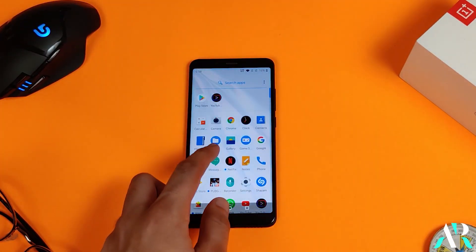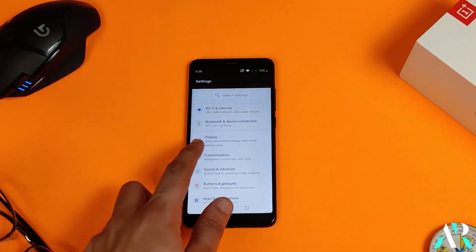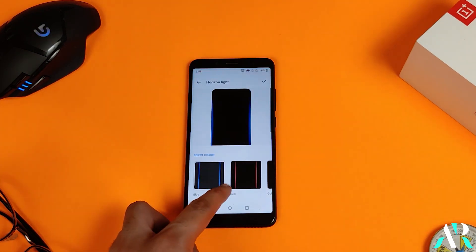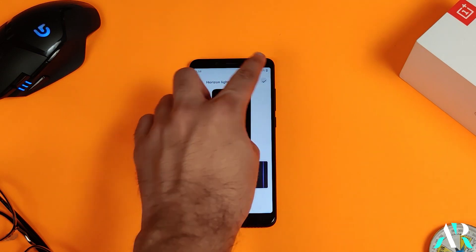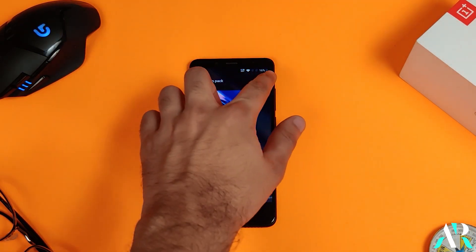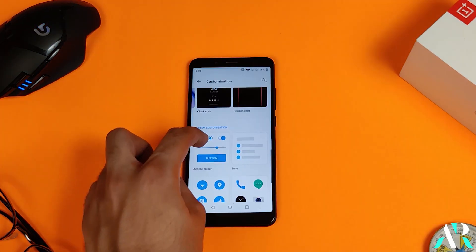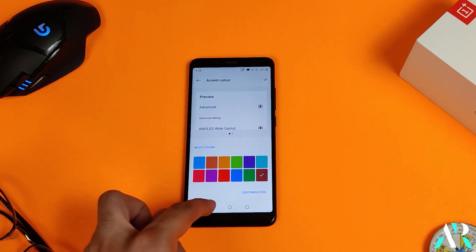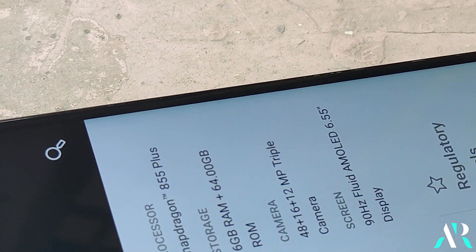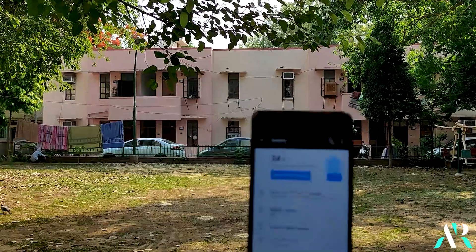Finally, the few customizations offered by OxygenOS are pretty much working here without any issues. You can change the horizon light notification color, the icon pack — the McLaurin pack is already installed in this ROM — and also the accent color. Those who know about OxygenOS ROM are pretty much aware of these features.